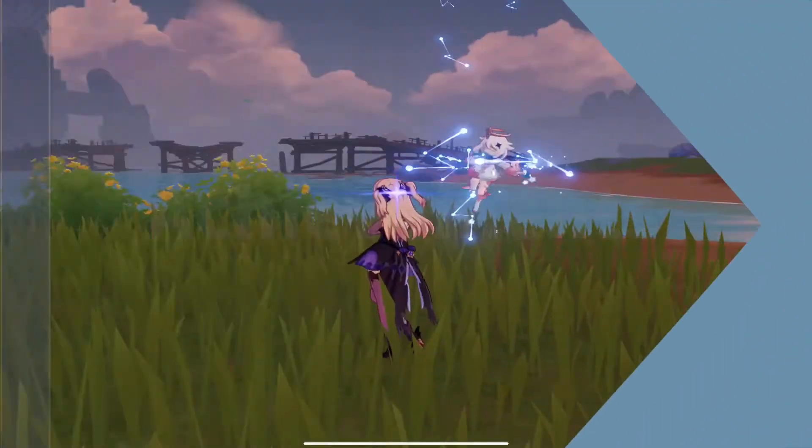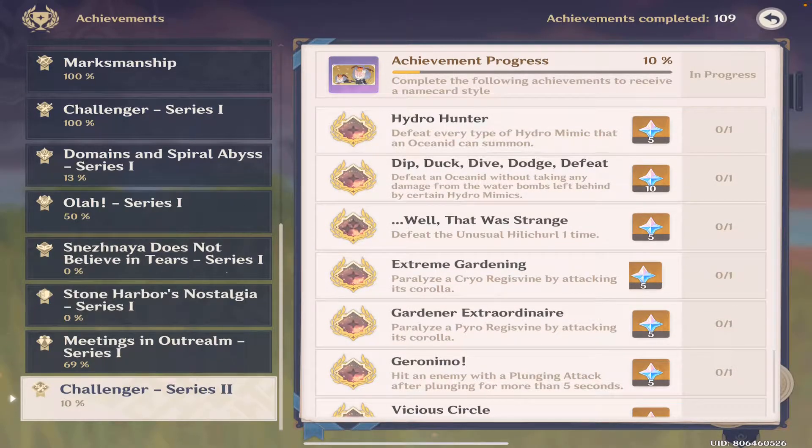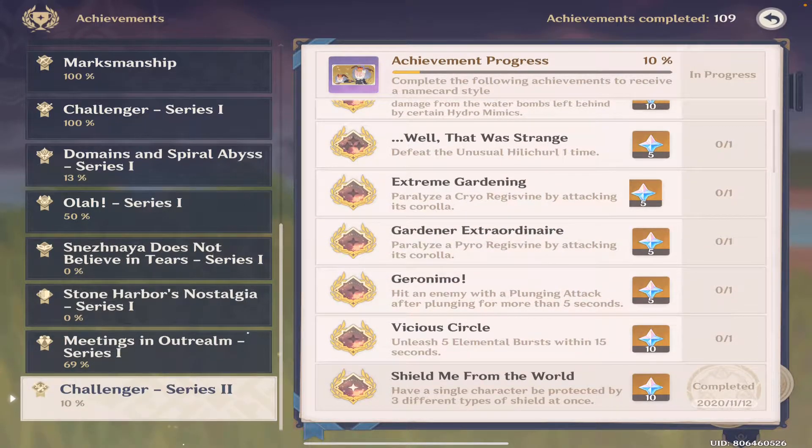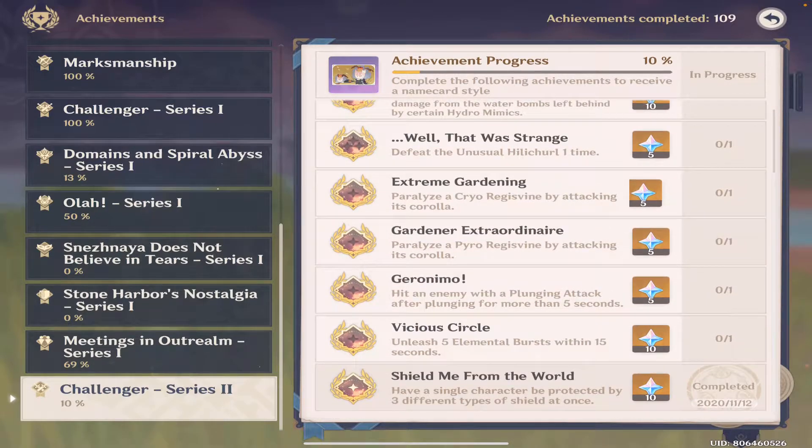If you go to your Achievements tab, you'll find a new achievement series called Challenger Series 2. If you complete all these challenges, you will get 120 Primer Gems as well as a new background. There are two tiers: Level 1 worth 5 Primer Gems, and Level 2 worth 10 Primer Gems.